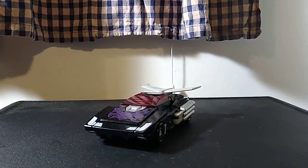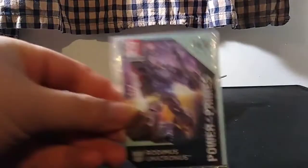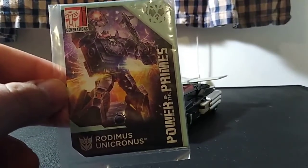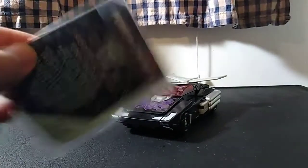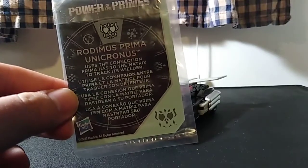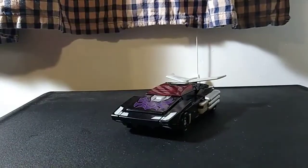So here we are. And first and foremost, we would usually take a look at his packaging, but I don't happen to have his packaging. But I do still have his collector's card, so you get the sense of that lovely artwork that was showcased on the box. On this side, he is powered by Rodimus Prima Unicronus. Makes the connection Prima has to the Matrix to track its wielder. That's pretty cool, actually. Hooray for the card.